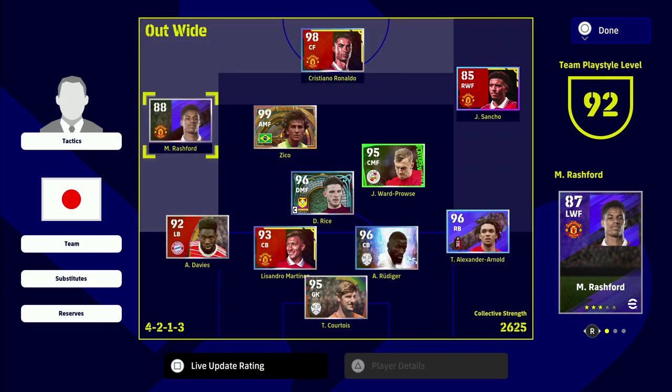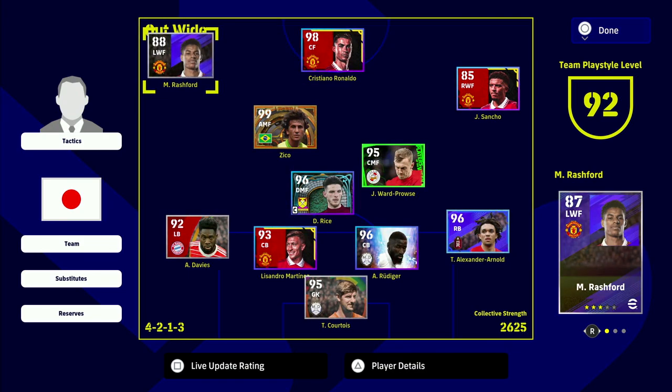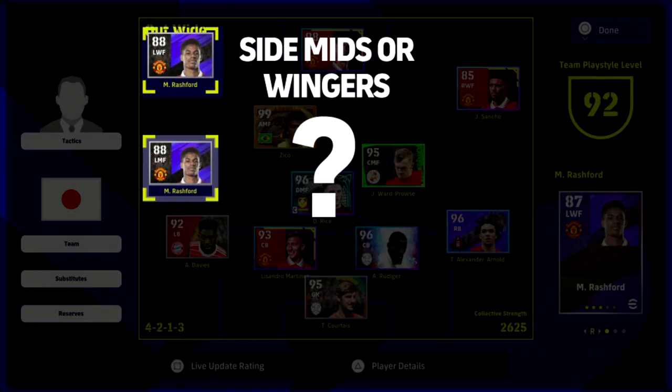The big conundrum when you're starting this game — whether you're a newcomer or have been playing a lot — is that v2.4 has changed what works and what doesn't. A question I'm getting asked a lot is whether to use side midfielders or wingers. I'm working on a very in-depth video on this — about 30 hours of research and editing — because it is a very important change that came with v2.4, alongside the defensive changes.